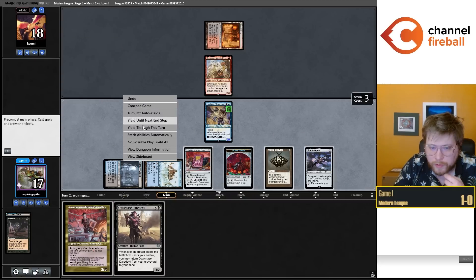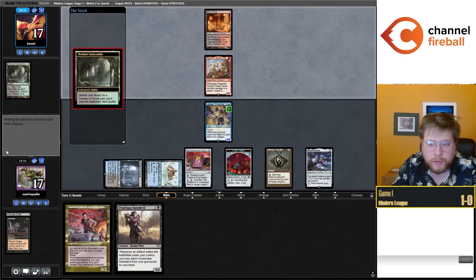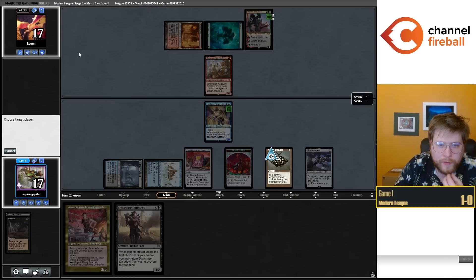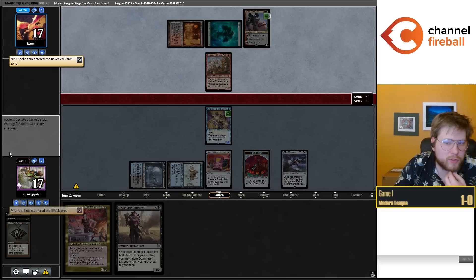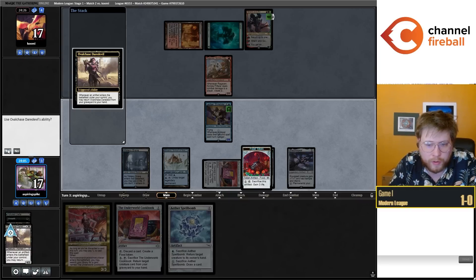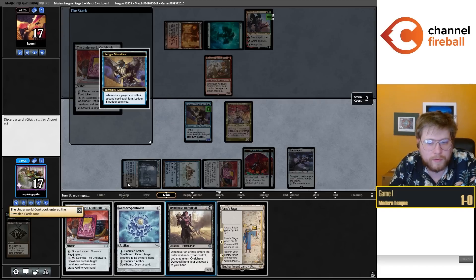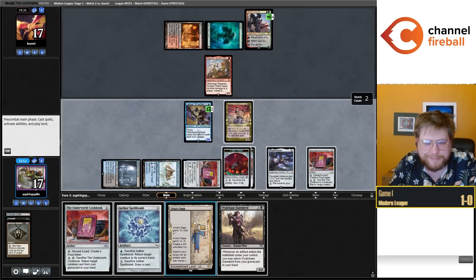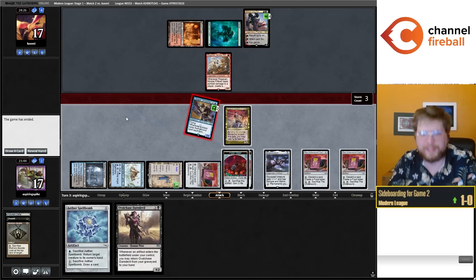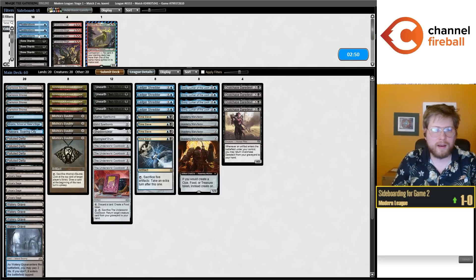We'll just go Shadowspear, pass. Got a 2/4 here — doesn't die to Heat, doesn't die to Bolts right now. We've had some really good starts so far, which definitely feels like above-average draws on the higher end of variance. Certainly not perfect draws, but we're maybe close. The Shredder was worth two full cards there — it's a 3/5 flyer that blocked the Ragavan. We did have to Unearth it on turn one, so that's kind of minus a card, but it ended up working out.